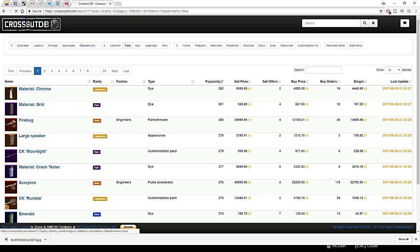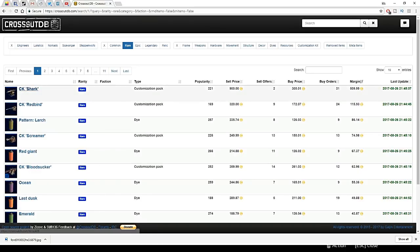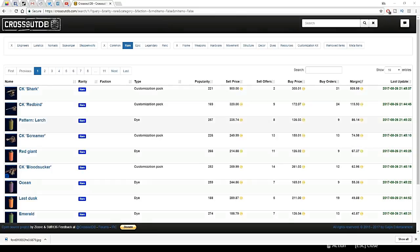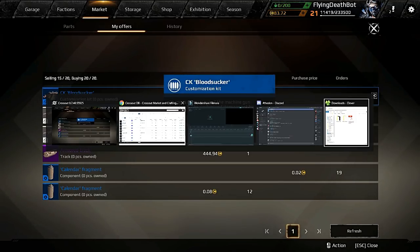Let's click rare here because blues are in my price range, and then we'll sort by margin. So this thing, the shark — we could pick one up for 300 and sell it for 900, although there's not very many for sale, so it's probably not moving very fast. Now let's look at the screamer — 1313, it's a little more even. We've got a margin of 74 on that, so I can put in a buy order of 150. I've got most of my stuff trading right now, so I've probably maxed out my maximum amount of trades.